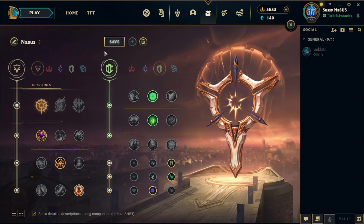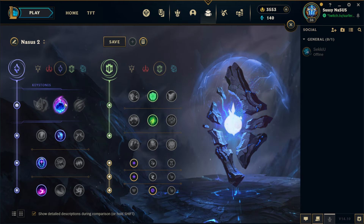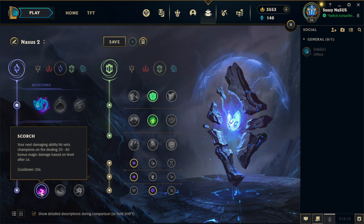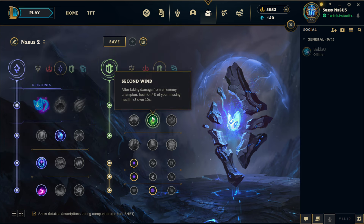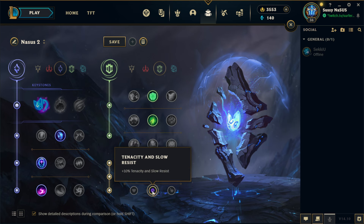Against extreme matchups, you're going E-Max Nasus, where you build Summon Aery or Comet — personal preference. Keep in mind that Comet is a skill shot and does more damage than Aery, but Aery can hit twice and will always hit. The rest of the runes are Manaflow Band, Transcendence, and Scorch. For the second page, take Resolve with Second Wind and Font of Life. For shards, take two Adaptive Force shards and Tenacity.